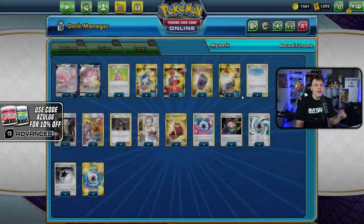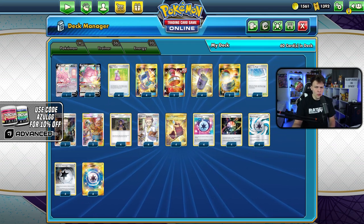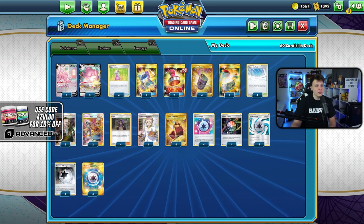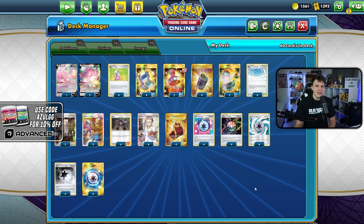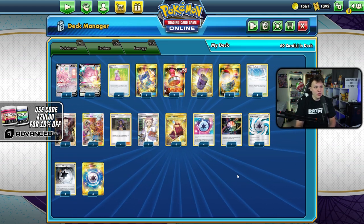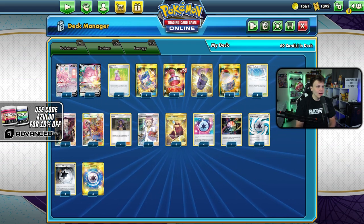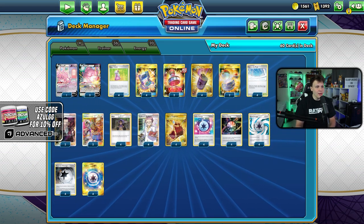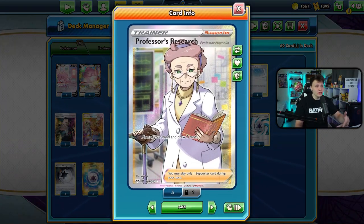I had basic Psychics in here before and might go back to some, because against Calyrex with Shadow Mist they can stop us from playing special energy. If we only play special energy, we just can't attach or attack. We try to go second so if we get an energy attachment down turn one, we're usually good to go. Poké Gears are in here as well.